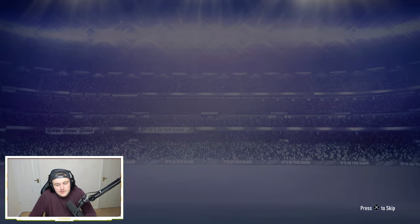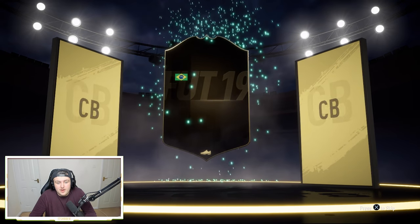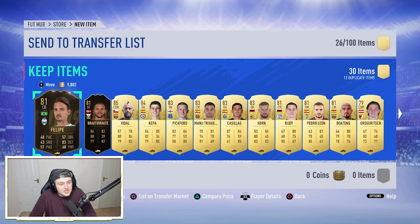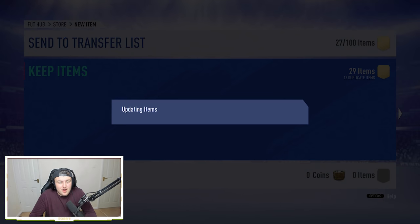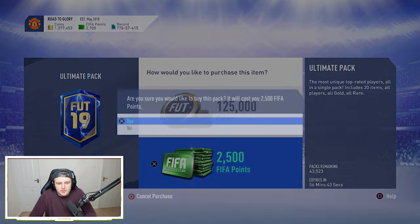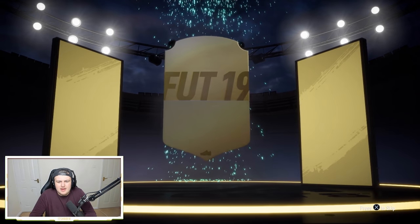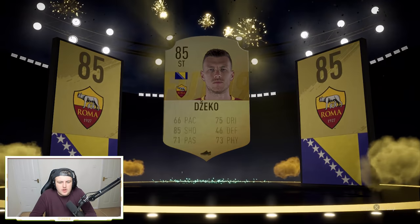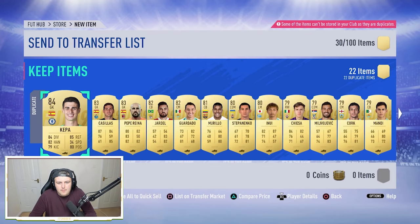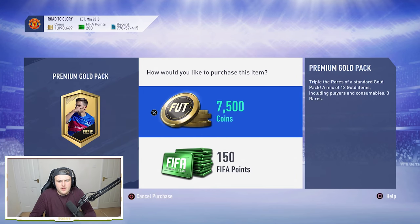We've got some more FIFA points - enough to open up two more. Maybe we get something good, maybe we don't. It's a non-walkout in the first one. It's going to be an inform - I don't even know who that is. Two informs in one pack - it's not bad. Braithwaite is a player I've not seen in a while. An 85, and I think we just got an Onana in there as well. I'm hoping EA are going to correct their mistake and give everyone that packed a Sissoko or an Onana the tradable versions - it's a fair thing to do. They have done it in the past when they made mistakes like this.